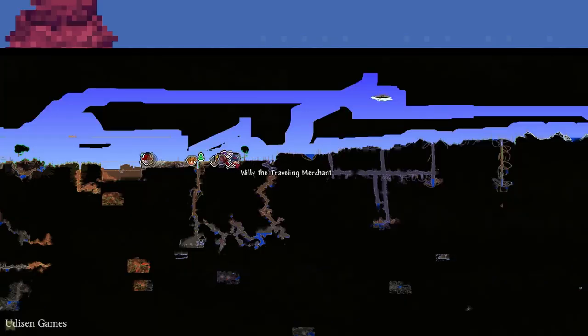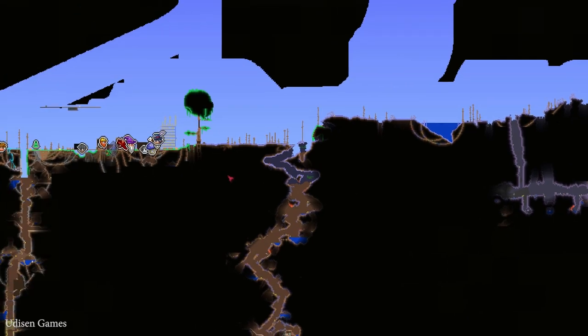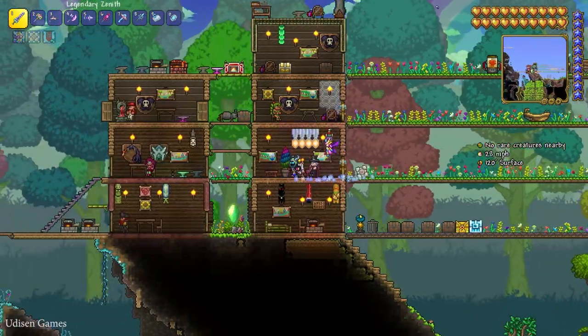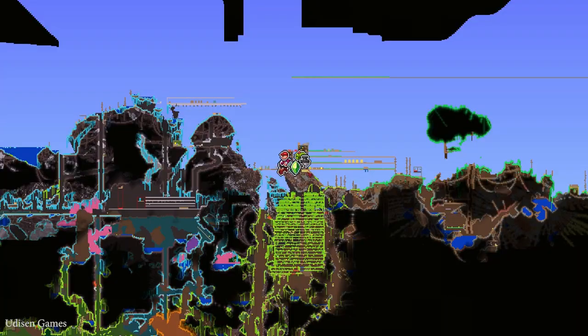To find the Traveling Merchant, press the M button to open the map and locate him. Remember, he is always found only inside your town or city area.